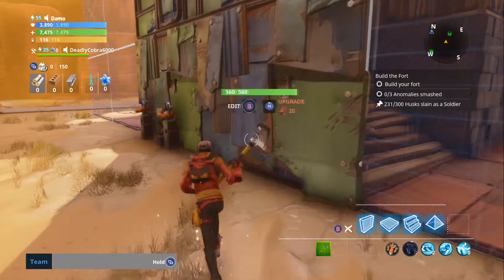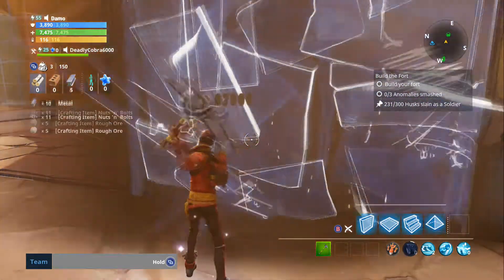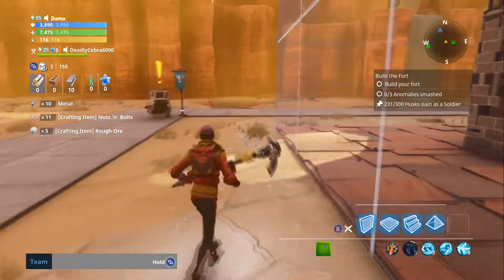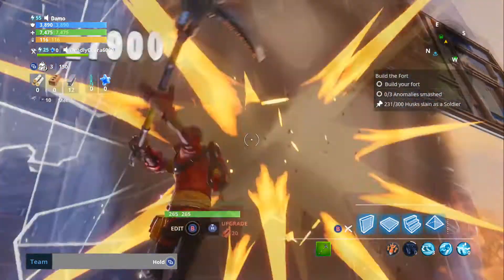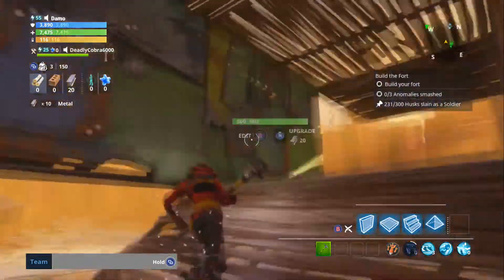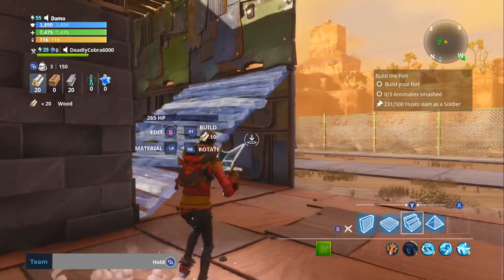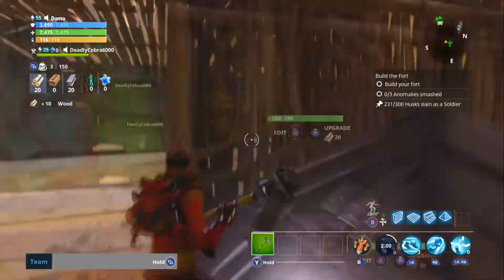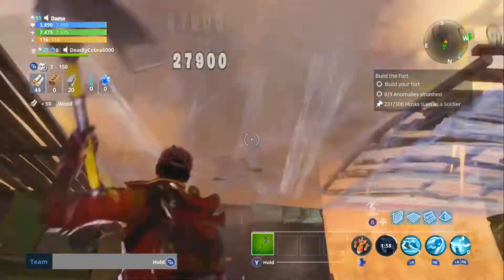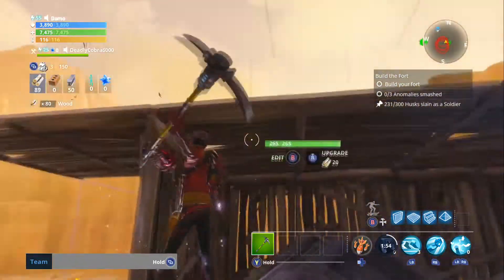So before you start getting into your base, just know that if you place a trap, you can break it and you'll get the metal back — the nuts and bolts, everything it costs to craft it. Every single item you break, you'll get every single thing back. And if you break something that causes connected pieces to break too, you'll get all of that back as well, so no need to worry about that.